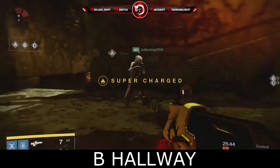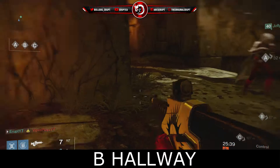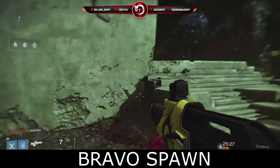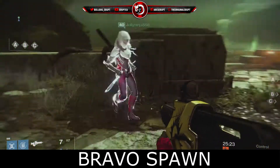This side is going to be called B Hallway, mirroring the other side. Over here we have Bravo Spawn — technically the spawns are perched up on those rocks, but this is Bravo Spawn.